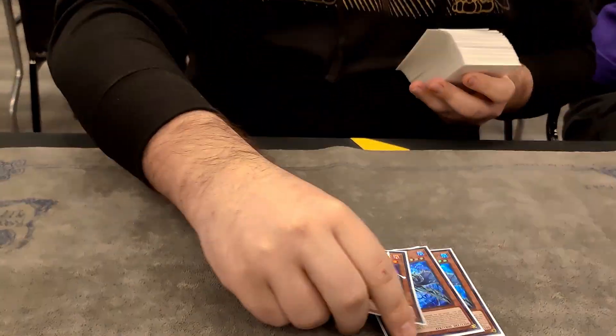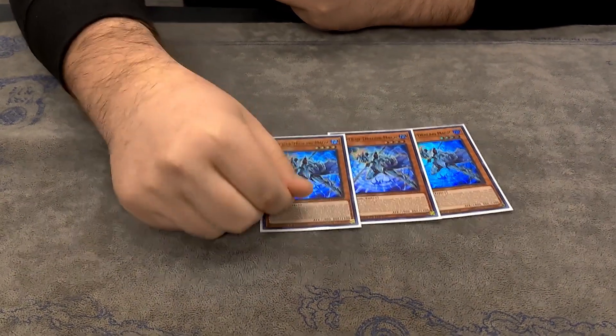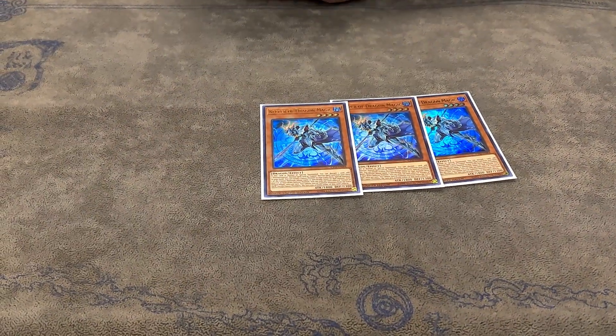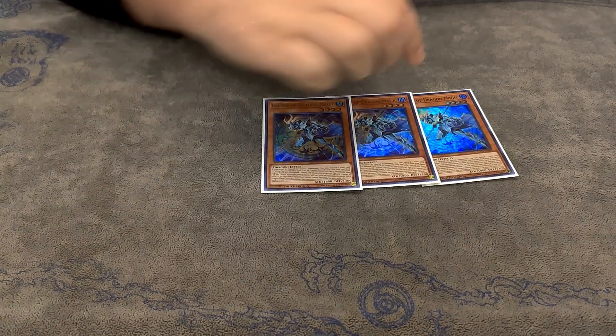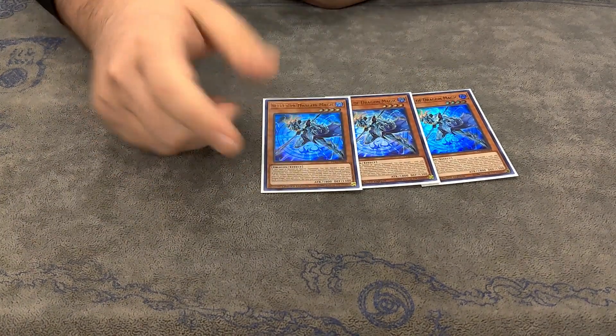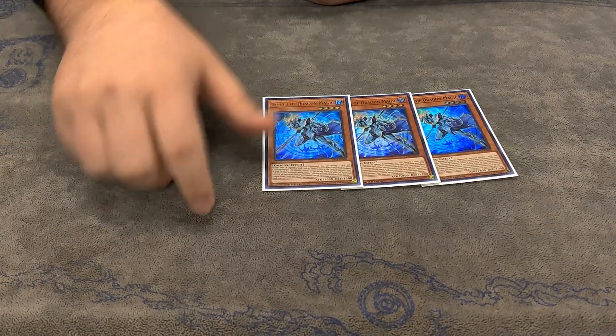So the best normal summon in the deck is Keeper of Dragon Magic. On summon, this discards a card to add a Polymerization or a normal fusion spell. So this searches both Branded Fusion and Instant Fusion, giving you access to both engines. It's also a dragon, so you can search this during the end phase with Magnamute.